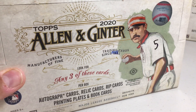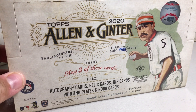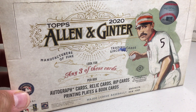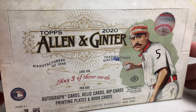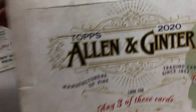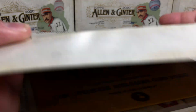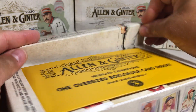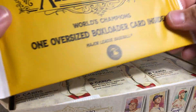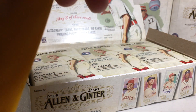Hey YouTube, it's Andy Frank here and today I'm going to be opening up Hobby Box number 5 of this case of 2020 Topps Allen & Ginter. We're definitely kind of looking for some kind of sick pull at this point — that's some nice cards, but let's get some sick Allen & Ginter pulls.